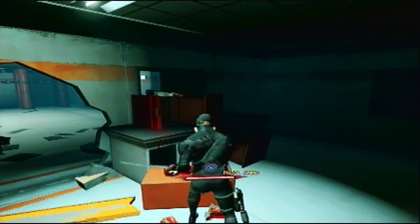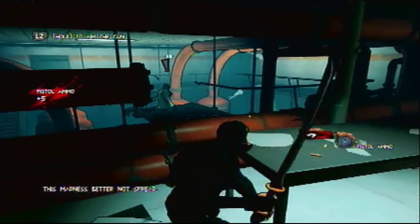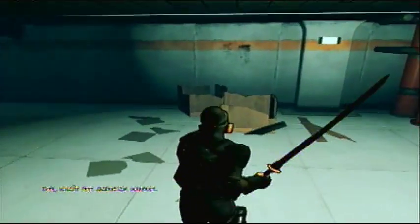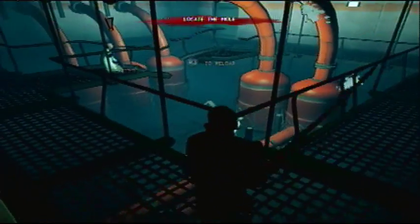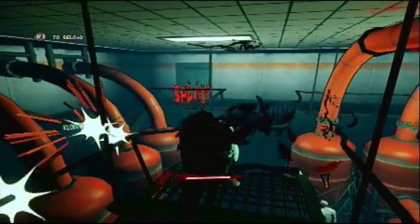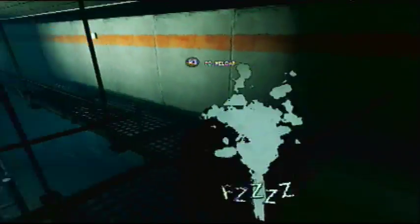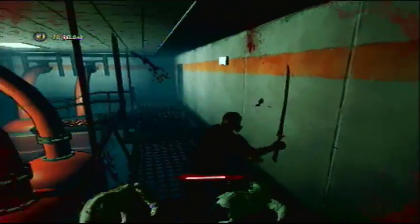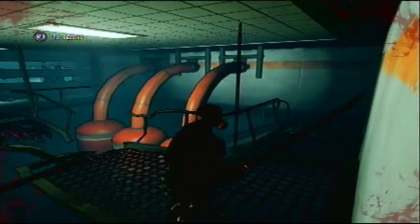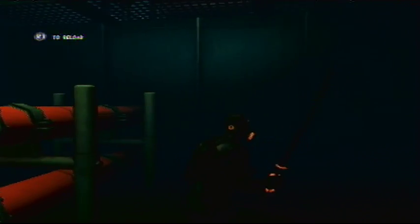Let's go back to the melee. I need to go down there, so let's kill this guy off. Thank you for dying. It's really dark in here — for a moment there I really couldn't see anything. There's a door here but I can't see anything.